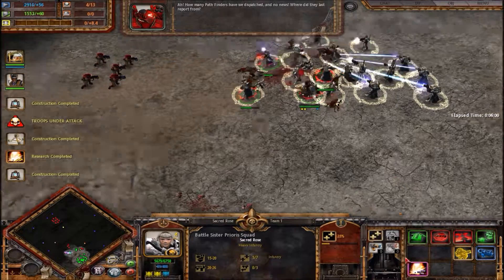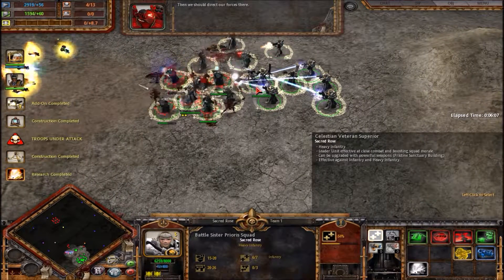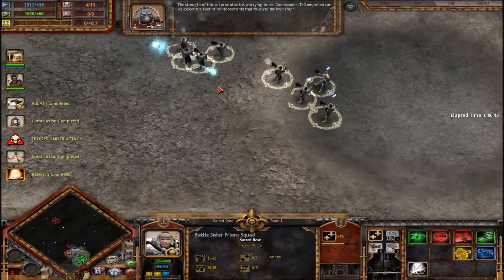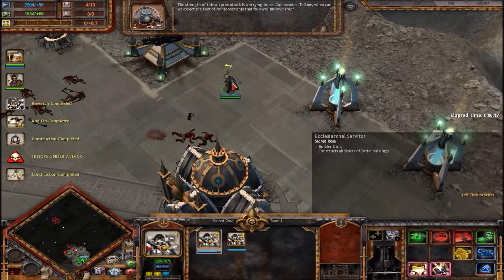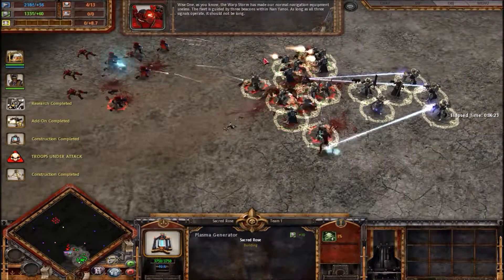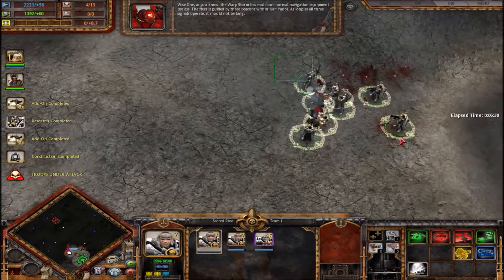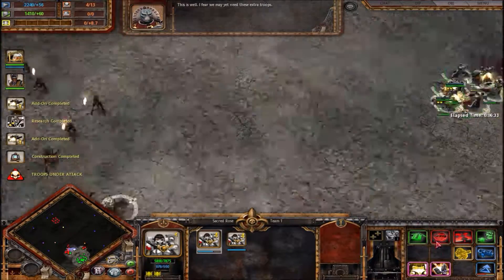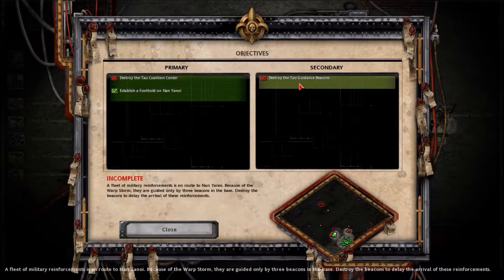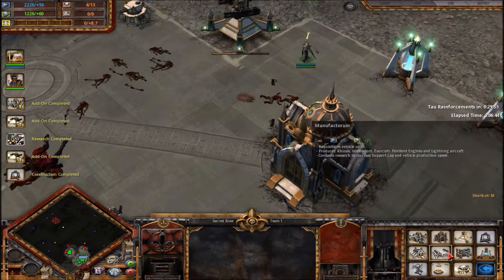Tau dialogue: 'How many pathfinders have we dispatched and no news? Where did they last report from, commander?' 'They have all been sent to Area Red. Then we should direct our forces there. The strength of this surprise attack is worrying to me, commander.' Genius. Holy crap. Destroy Tau guns — yeah yeah, I'm working on it. Everything all at one time, I ain't got time for none of your shenanigans.